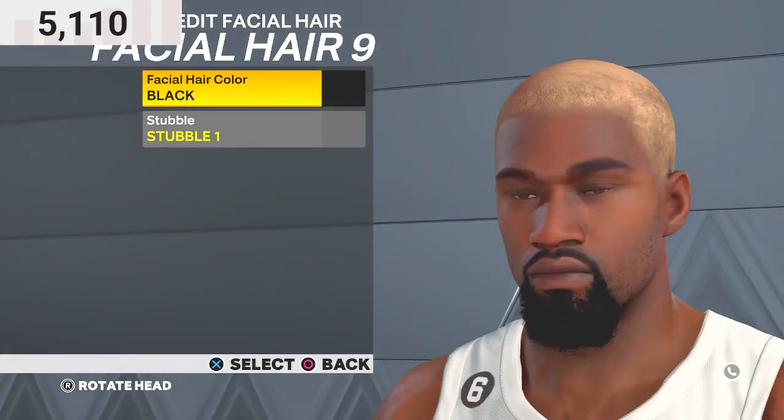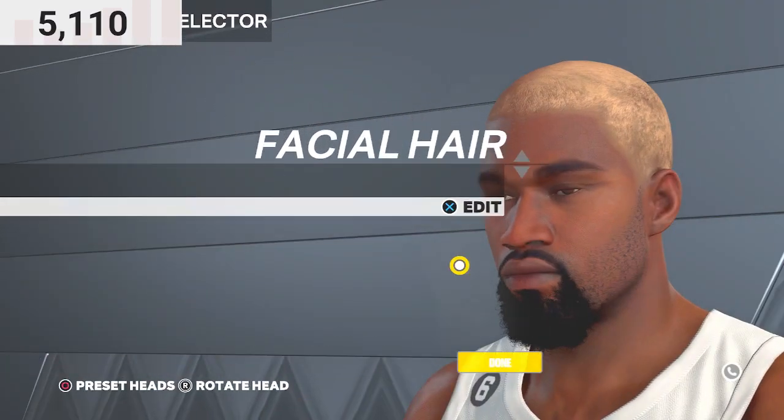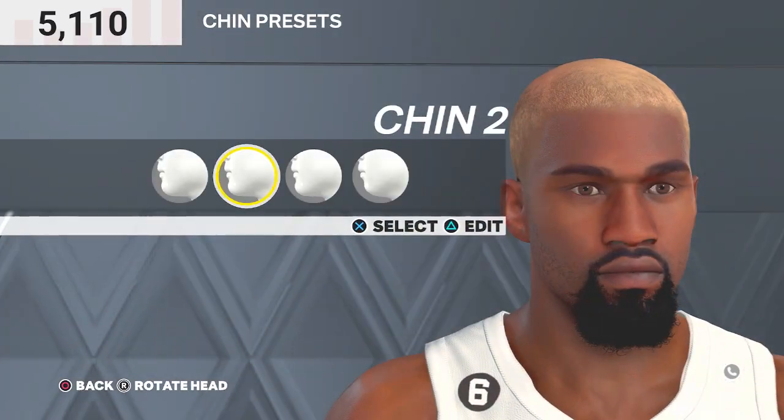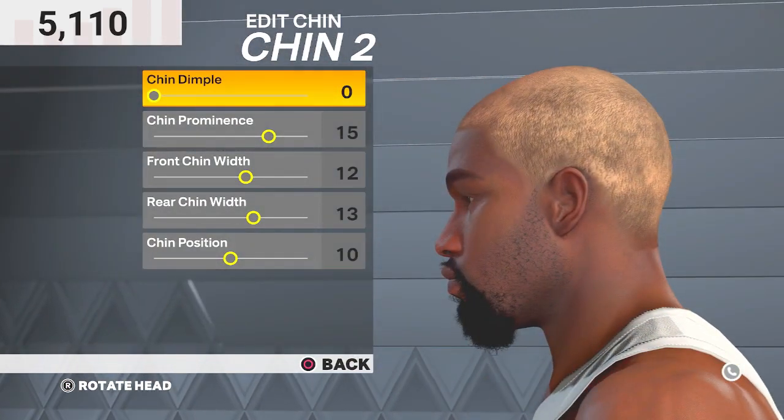For the chin, you wanna go with chin 2. Chin prominence 15, front chin width 12, rear chin width 13, chin position 10.